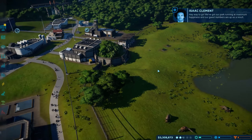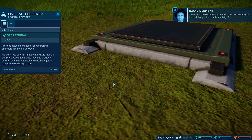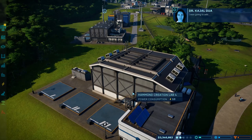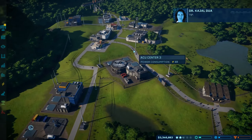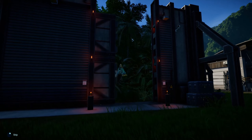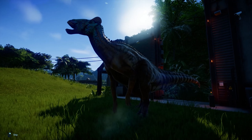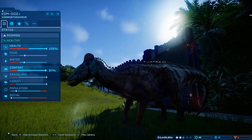Dracorex now available - hey, way to go! We've got a park running at maximum happiness and our guest numbers are up as a result. That's what makes the entertainment division the envy of the rest - we get the results. When the parks are running well our scientific research improves. We got another Edmontosaurus and I completely forgot about him - how you doing buddy? You were just sitting in there for a few years waiting to be released.